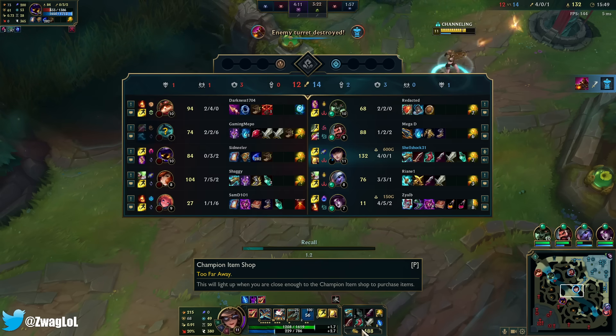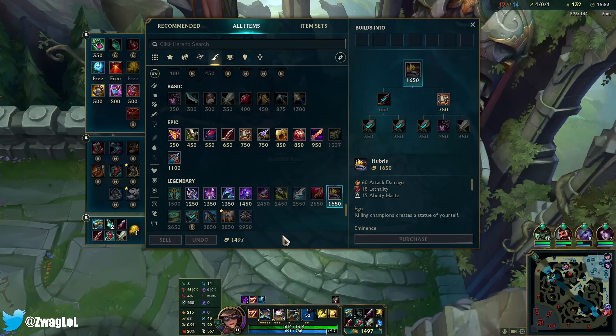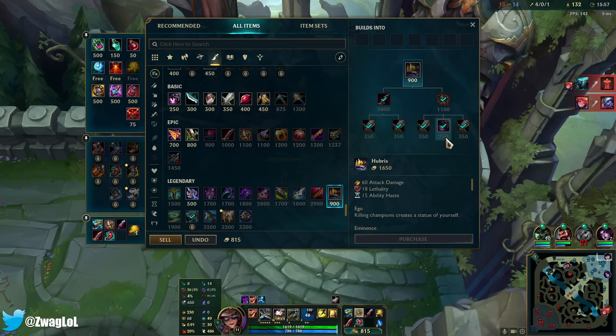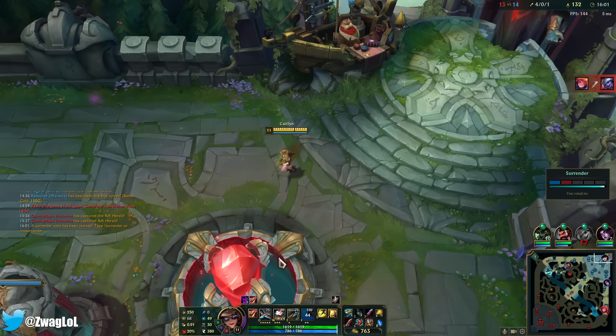If I'm able to go LDR later, I can throw in Quickblades — I'll have 60% crit, and crit increases ult damage. Oh actually I don't need to sell that. Oh we're gonna win!